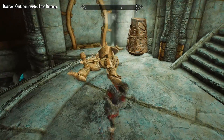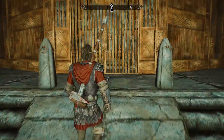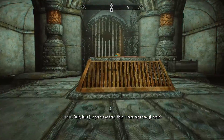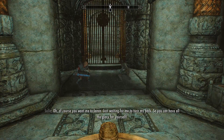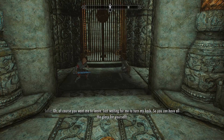Once you've defeated the centurion, go to the final gate and enter sneak mode. You'll see two adventurers — just wait for them to fight and kill one another.